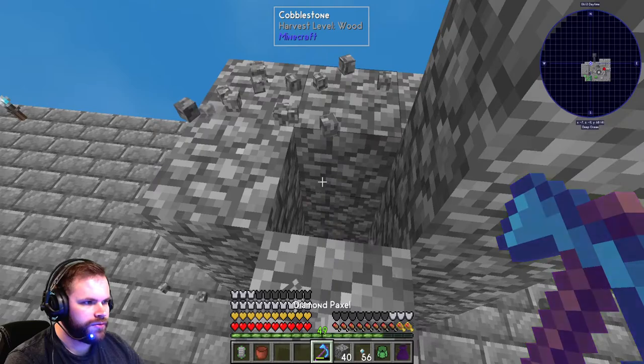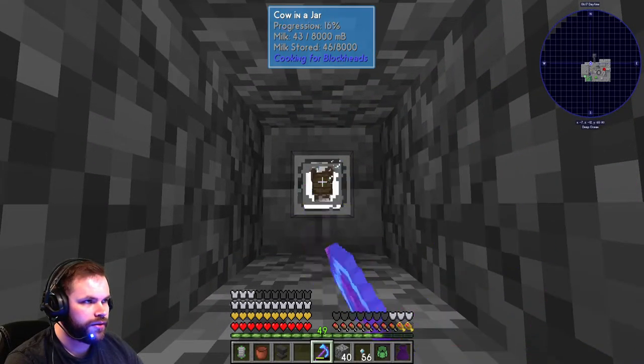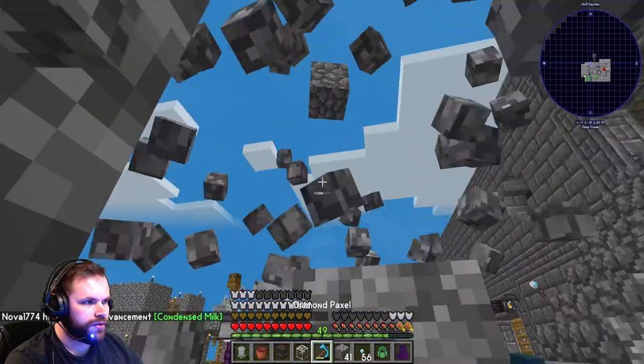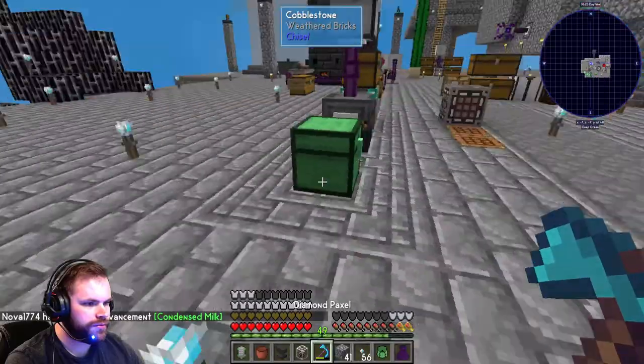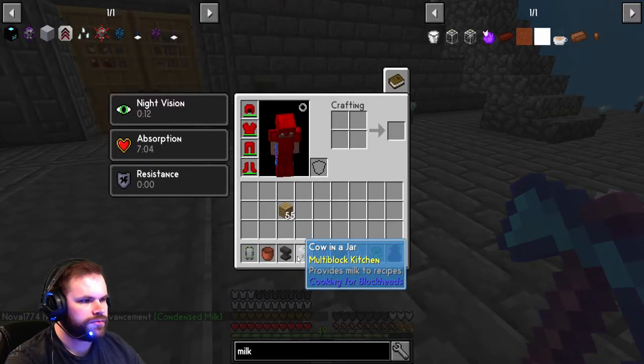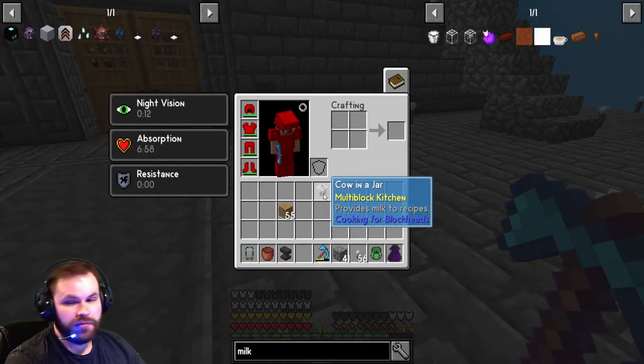I'm gonna break the block holding the anvil — bam! Get your anvil back. Done. Got the cow in a jar — infinite milk.